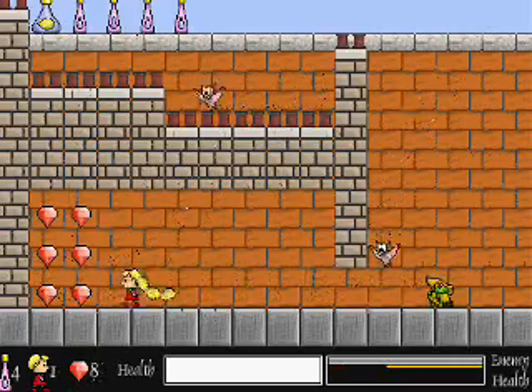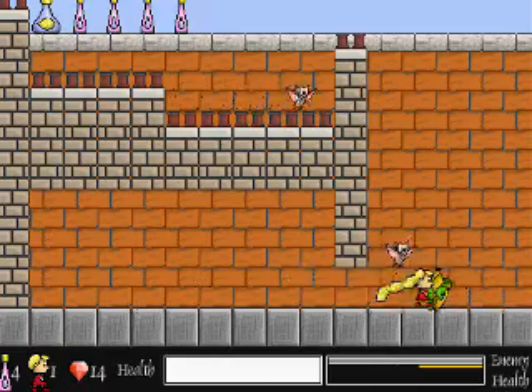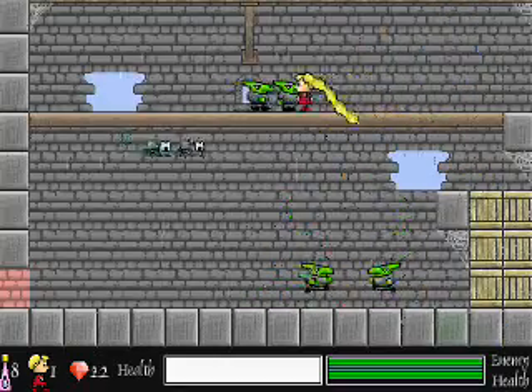There are many different enemies in this game, including little and big witches, goblins, spiders, and bats. By defeating all the enemies in a room, you can move to a room outside of the one you are currently in.